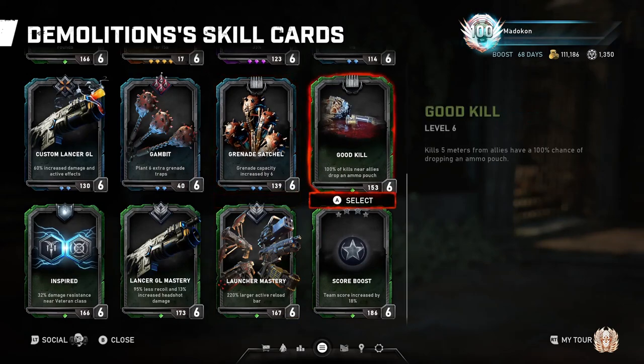Moving on to the Good Kills skill card. Kills within 5 meters of allies have a 100% chance of dropping an ammo pouch. If you're feeling a bit crunched for ammo early on, you could bring this card for Horde or Escape, but when your Demolition class is leveled up in Horde, there are more beneficial cards to equip than this one. The extra ammo is always nice to have, though.